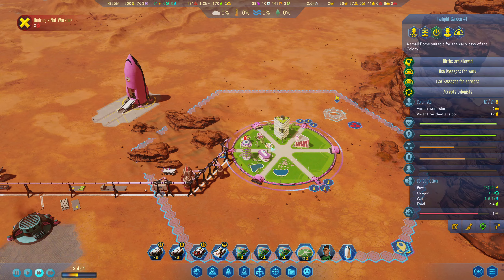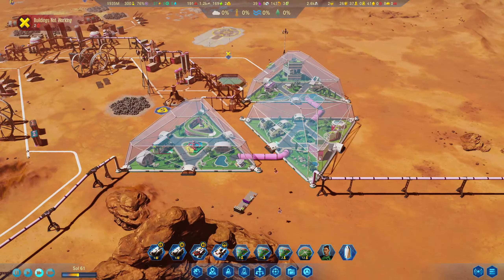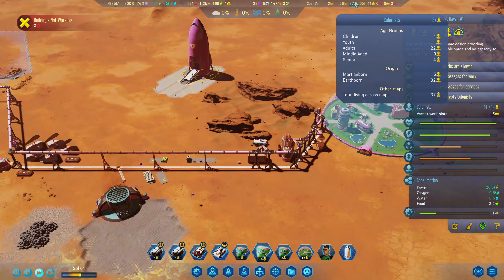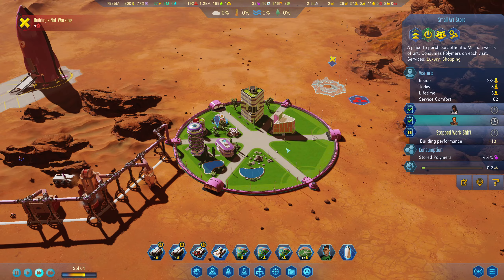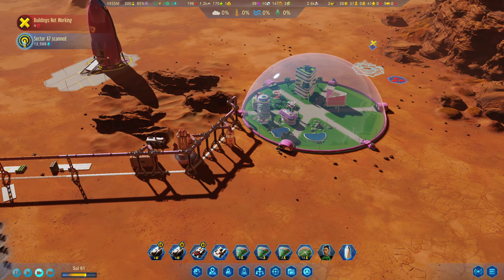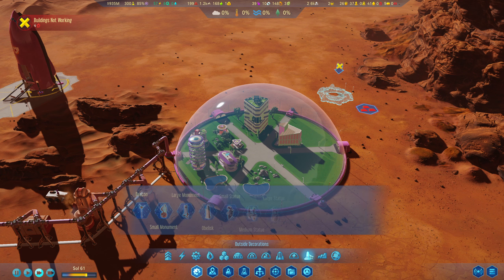Food is stored and we've got some food on there as well. 12 residents, only one child over here but we got one at least. We've got one little child who's a bit of a nerd and we still have four seniors. The small art store does help a little bit, though it does consume polymers. I think we can deal with that, so I'm going to get a second one in.